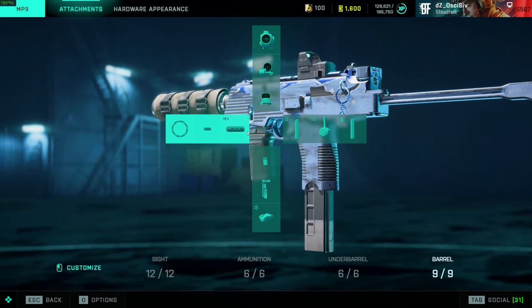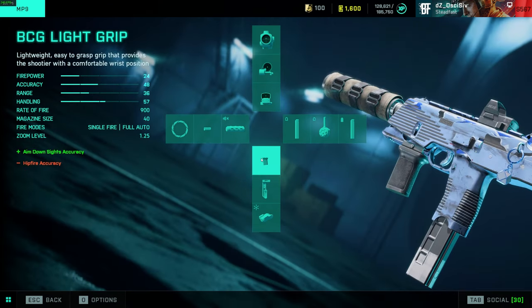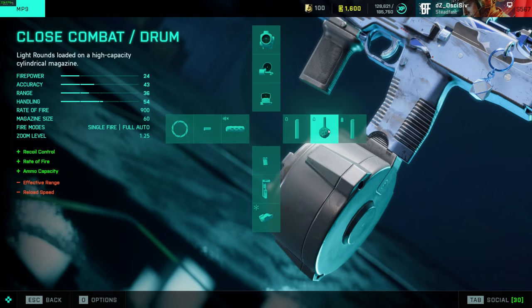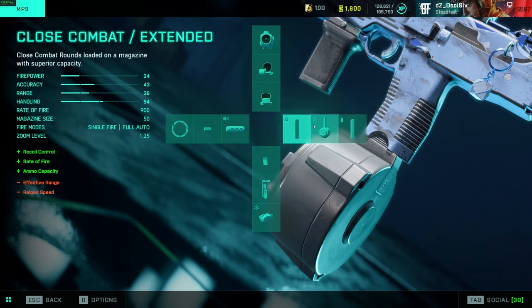Moving on to the MP9 — same deal, RAB suppressor or factory barrel. I personally don't like the tack compensator, however it is the so-called meta barrel attachment and I will run it on the SCAR every once in a while. For SMGs I figure no negative impacts are better. Then BCG or laser sight, and the close combat extended mag. The reason I use this over the drum mag is it gives you four mags in reserve, whereas the drum only gives you one in reserve, and the reload speed is quicker.